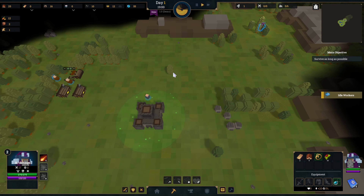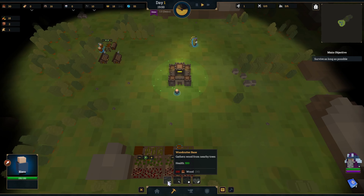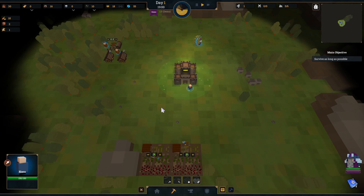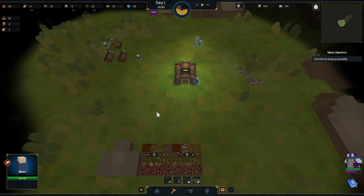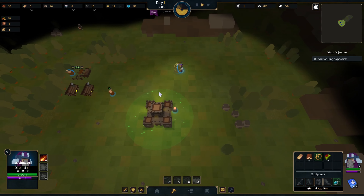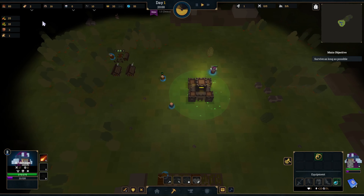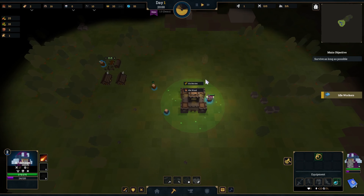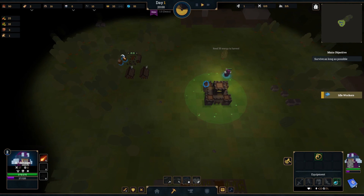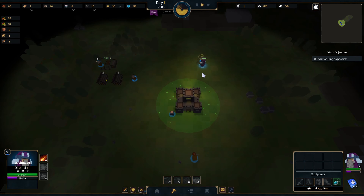We'll have to build ourselves another woodcutter base as soon as we can. This is pretty good for the first day. I even got a couple planks out of that. Got some food right over here — ten berries. Head back to the base, might grab some wood on the way. We do have one idle worker right now, but I can't make another woodcutter base just yet. We got 45 plus 40 — that's gonna be 85 wood.